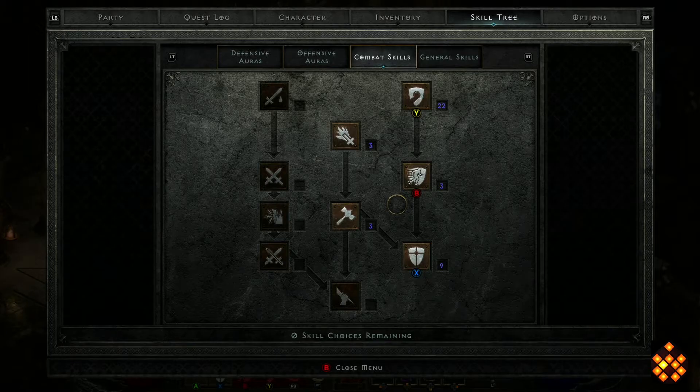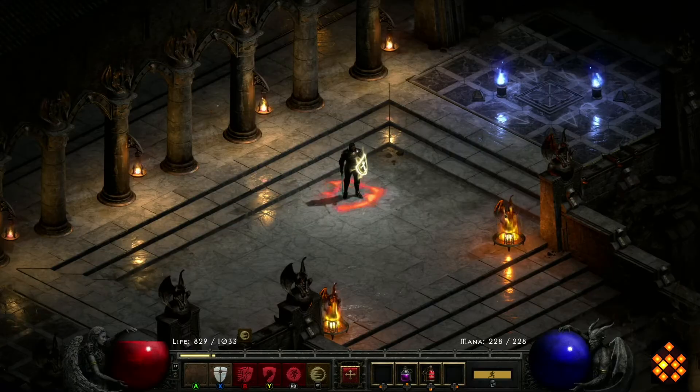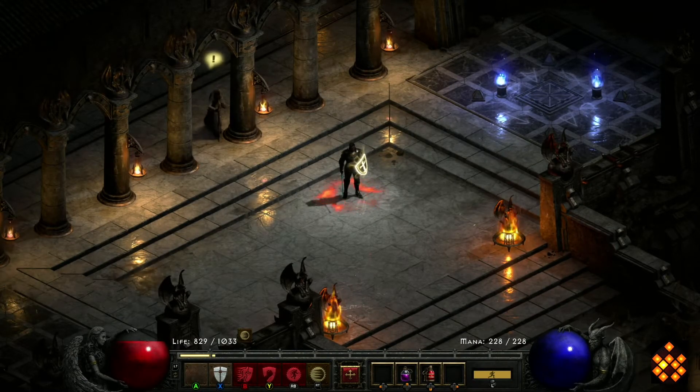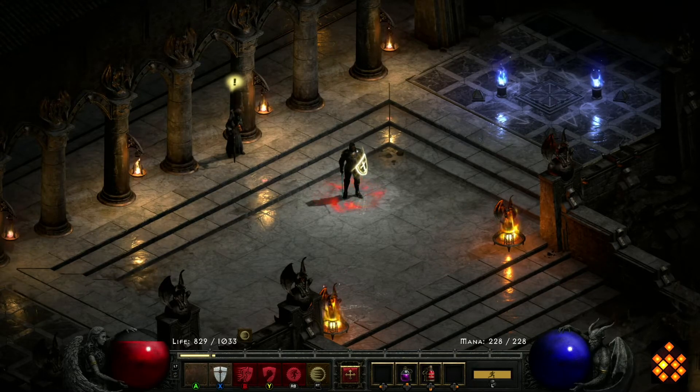That's pretty much it for the build for now. It's lasting me and I'm level 48 — I've got a couple of stats to assign, it's going okay. I'm trying to get some Baal runs in Nightmare if possible, but still waiting for my nephew to get back online because he's probably my main partner in this game.